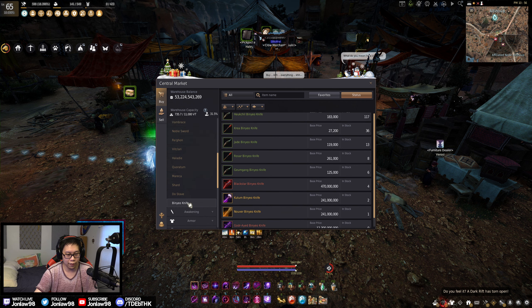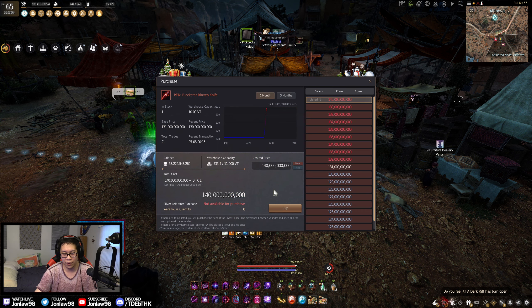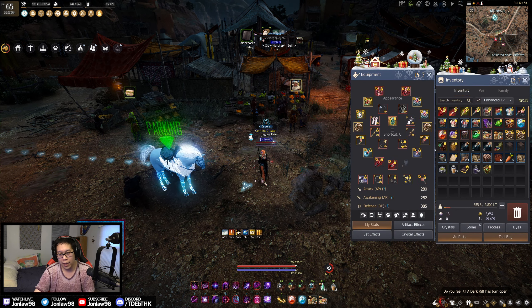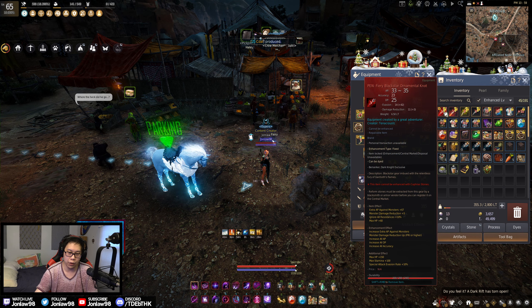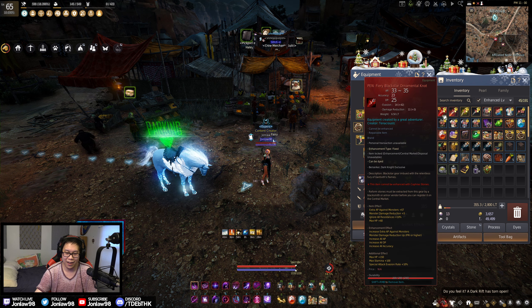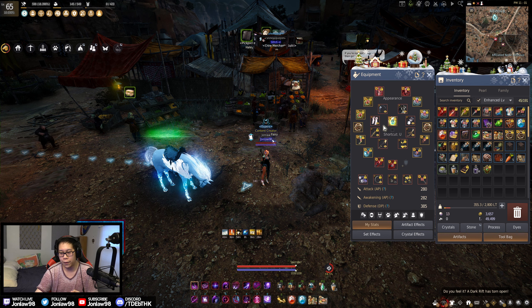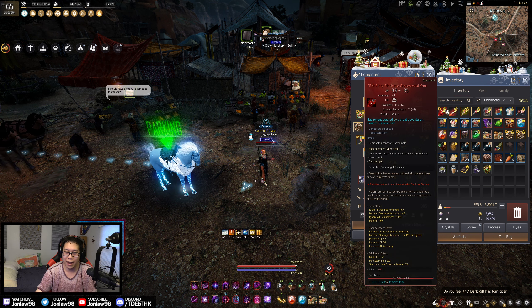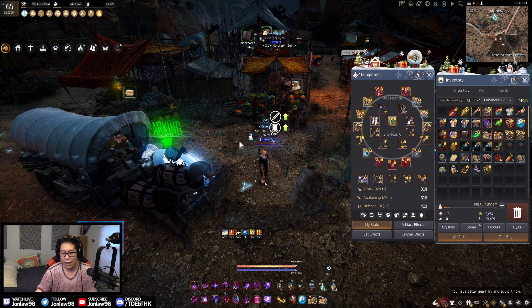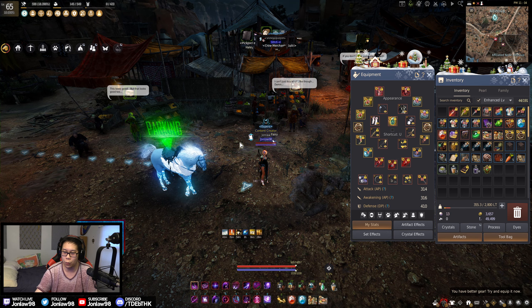Some notable classes — Maegu is pretty notable, you can pretty much just buy it in one sitting if you wanted to. I got pretty lucky getting my Black Star back before they raised the cap, so I spent about 100 billion on it rather than 130 billion — not that much of a difference. Don't freak out if you're planning on getting a PEN Black Star in the future. If you have a Kutum, fine — upgrade whenever you can; it's not worth rushing.